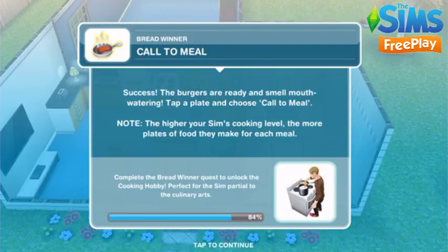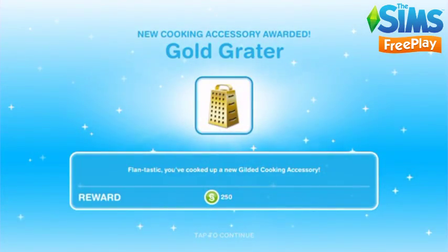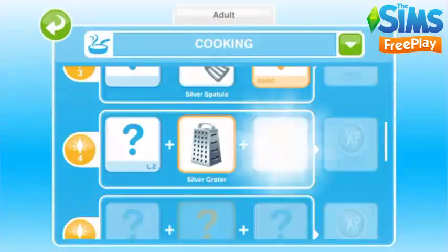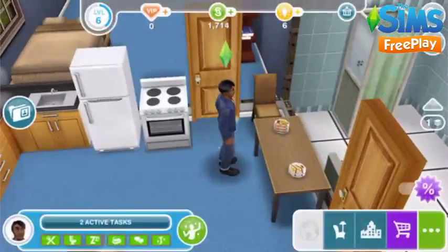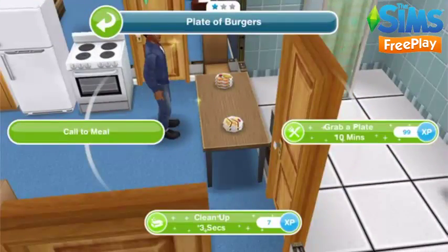Quarter meal. Click on the plate of burgers and select quarter meal — this allows Tara and Marcus to eat the food at the same time. The task completes straight away but they will still be eating the burgers for 10 minutes.